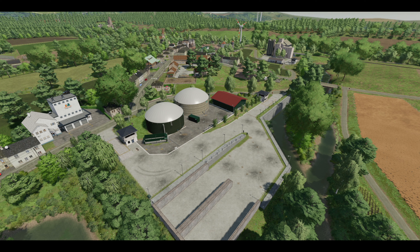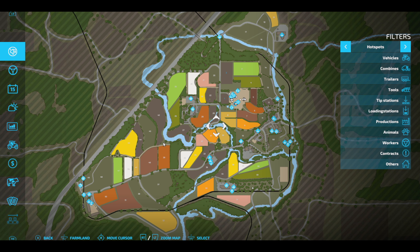If you sell off all the buildings and equipment, it can be taken down to 914 slots. If you're looking for sale points, there's no shortage — this map offers 17 different sale points for your goods, which includes a BGA, a train, and nine production factories on the map, each needing to be purchased to be used.